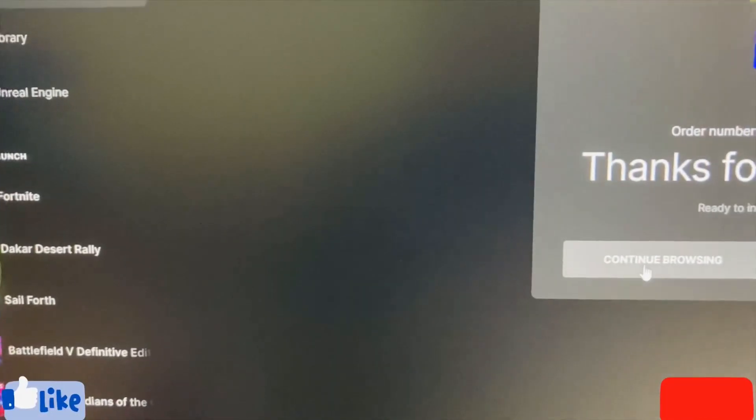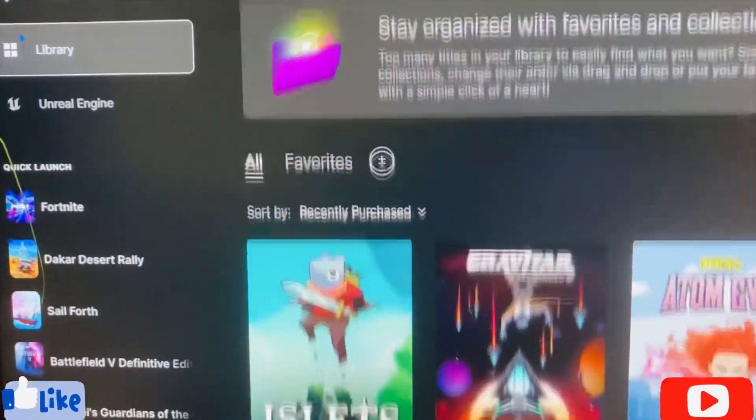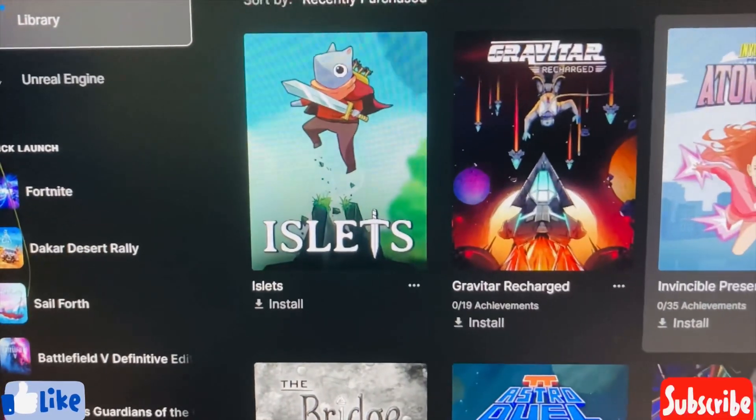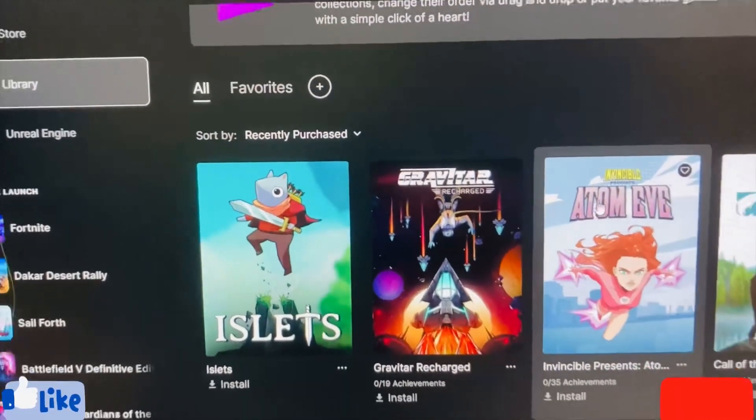The game will now be visible in my library section. All you have to do is go to library — here's the game, Islets. It's just a 1GB game, so you can definitely install it. No need for much internet connection either.